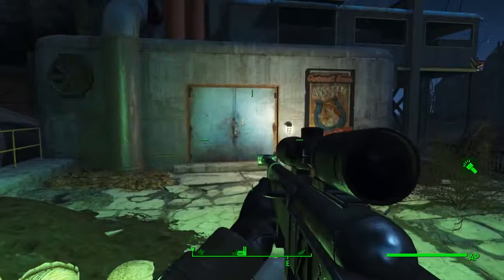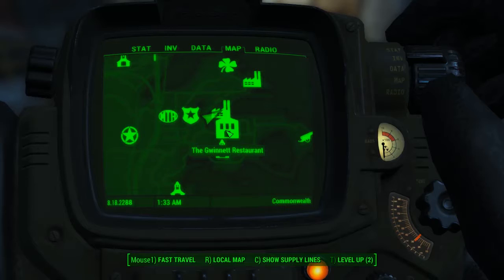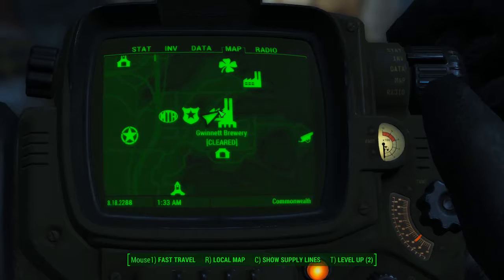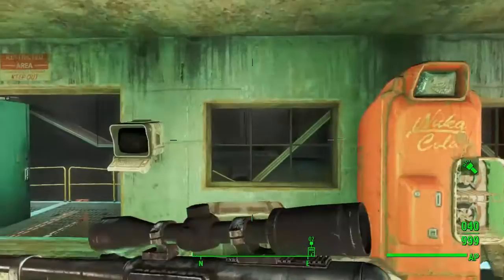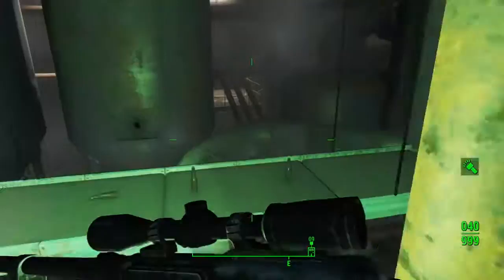Next we're going after the Gwinnett Stout recipe, and it's fittingly at the Gwinnett Brewery - just north of the Gwinnett Restaurant. Head into the Gwinnett Brewery and we're going to make our way up to the roof. This place can be a bit of a maze. The easiest way is to unlock this door with the password, or lockpick it.